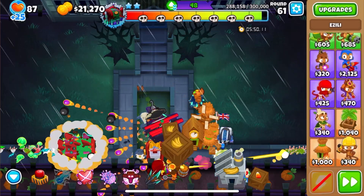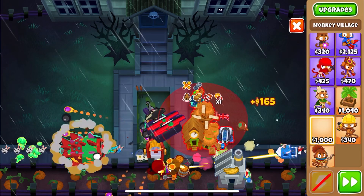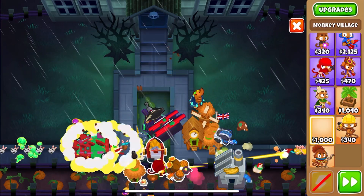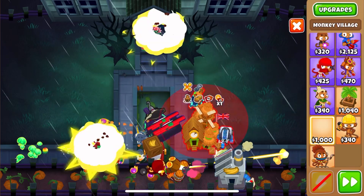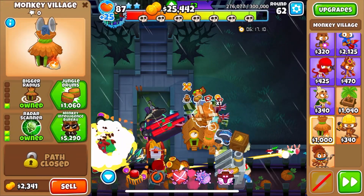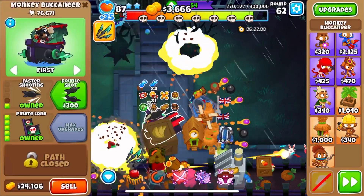That means I'm going to have to buy bigger radius to get camo in range for the pirate lord. Getting homeland also enables pirate lord to see camos, which helps a lot — but I messed up the placement. This is easy for you to shave off one tier, so I want to see people getting 64. I decided to just place the village here and buy bigger radius on it — a waste of a tier, but okay.